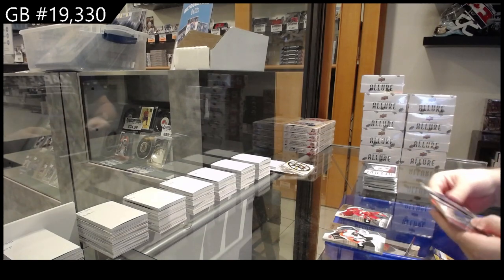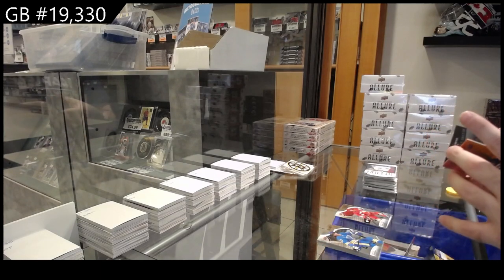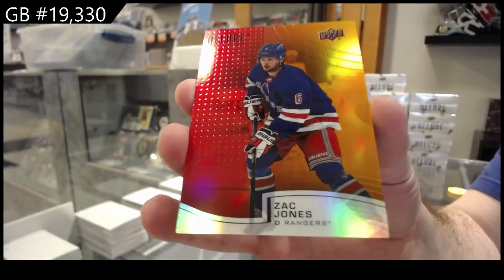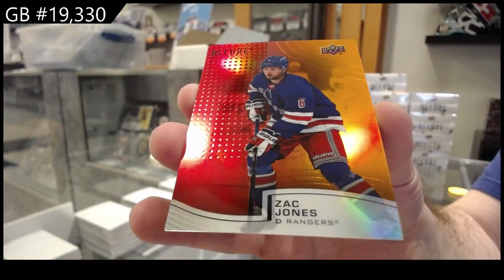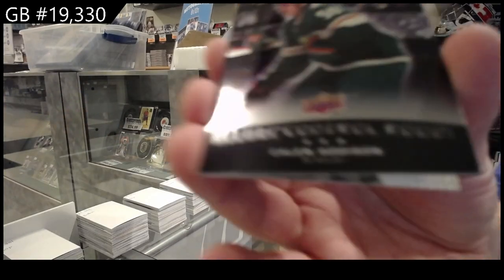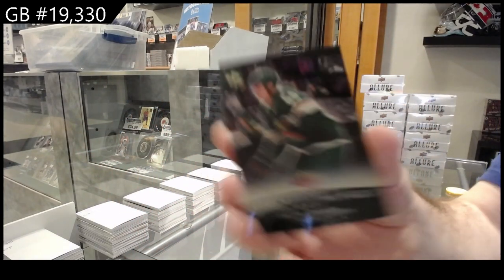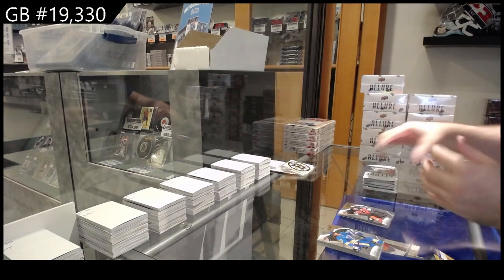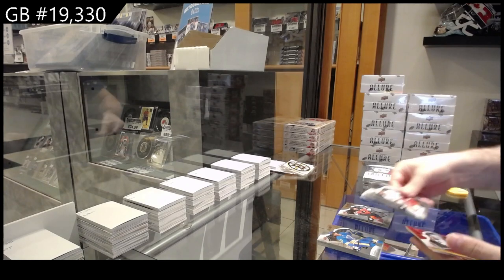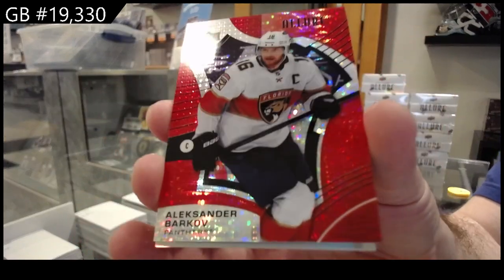I will just read them off as we get going, but I will show you all the first-time inserts on these. We've got a red orange of Zach Jones for the Rangers. The first time we open each card I will show you what they look like — very pretty cards. We've got a control room of Addison for Minnesota, a control room and a rookie for Philly of Lisinski. We've got a red rainbow Barkoff for the Panthers.